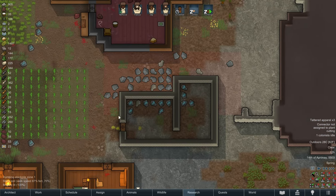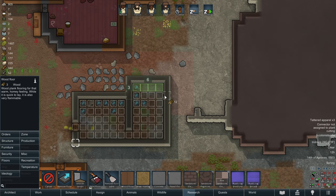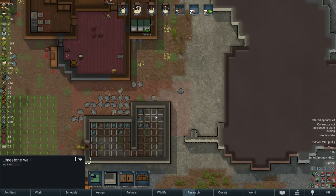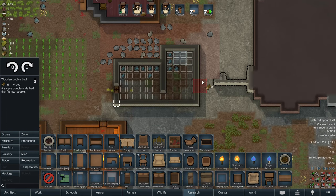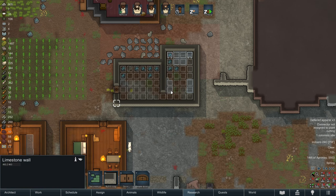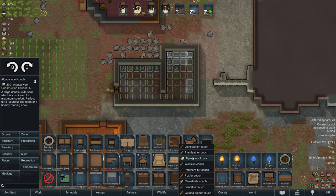Now that we've gotten the walls built for Tomboy's new bedroom, we want to quickly finish this house so we can stop new construction projects. We'll put some wood floors down and build a double bed with end tables on either side. She's going to need a dresser - we can put that here and a couch across the way. For the couch, we'll make it out of plain leather or camel hide since we have plenty of both, and we'd rather save the alpaca wool for clothing.